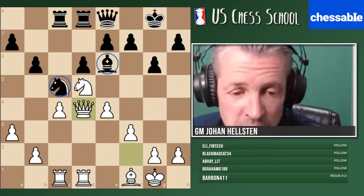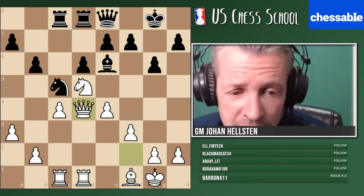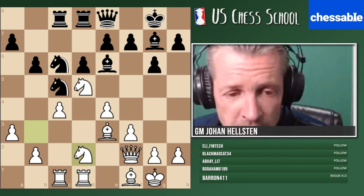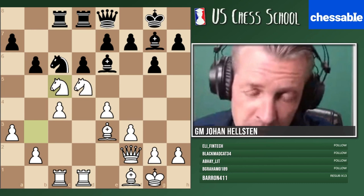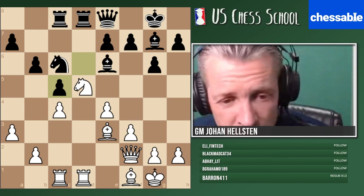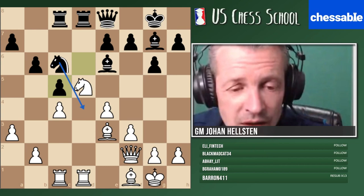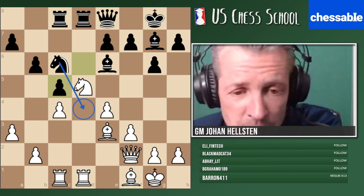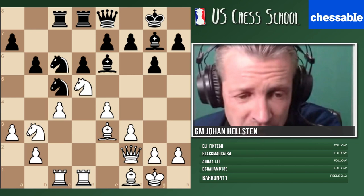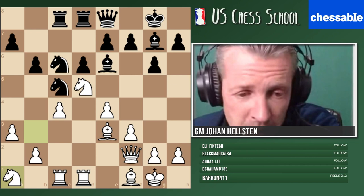Even if black didn't see the tactical issue, they'd be happy with fewer pieces already due to white's space advantage. Maybe something like e5 is even okay for black there. Knight e2 is the right spirit but hangs the b2 pawn. Knight takes e5 is not good — it alters the pawn structure in black's favor. By method of elimination, knight a1 is correct. Now the knight goes back and we are ready to expand, using our pawns in a very smart way.